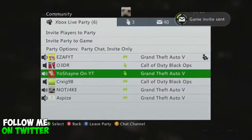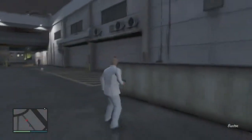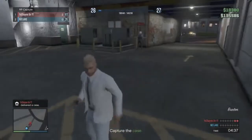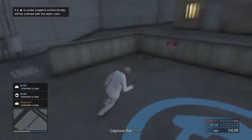Then you'll spawn, go to your circle, which is your home, and stand right between the bag — which is the briefcase — and the circle. It'll keep giving you RP, and then it will end. You can get about 300 RP for that.